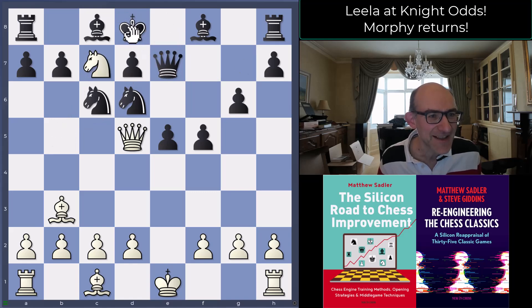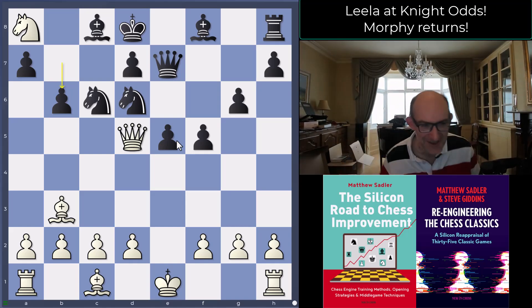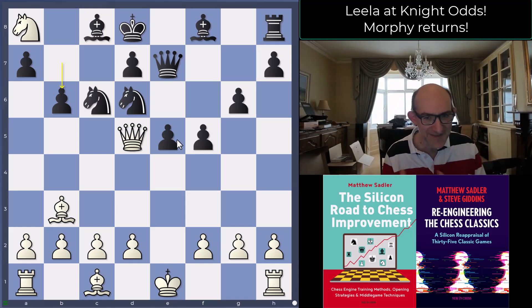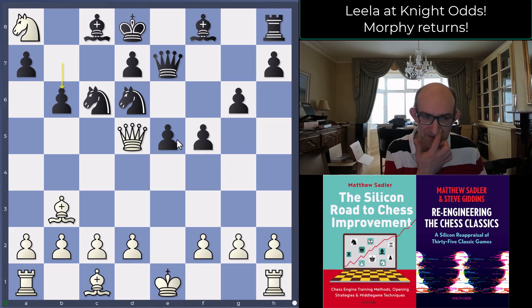There have been lots of games at the TCC with this with the knight on g1, and in principle it seems to be about balanced. But obviously this should be pretty good for black with the knight odds. It's what Leela wants — an unbalanced position, unbalanced pawns — and off we go. Leela will try and survive with its king and then try to catch you in all the tactics later.